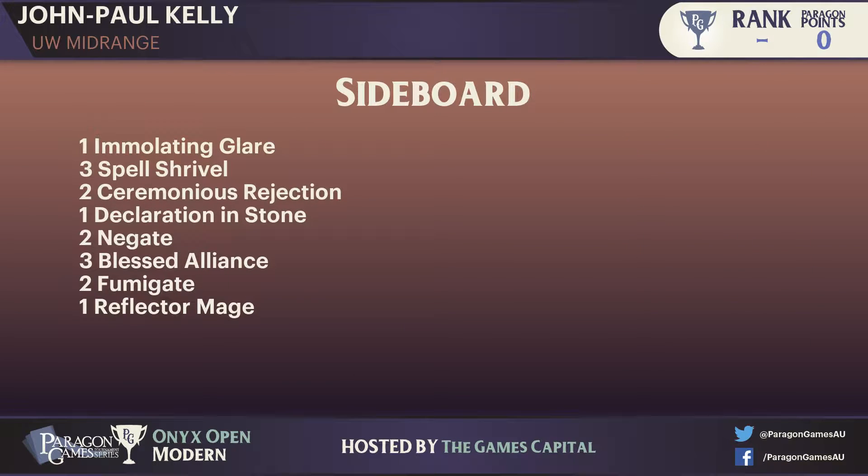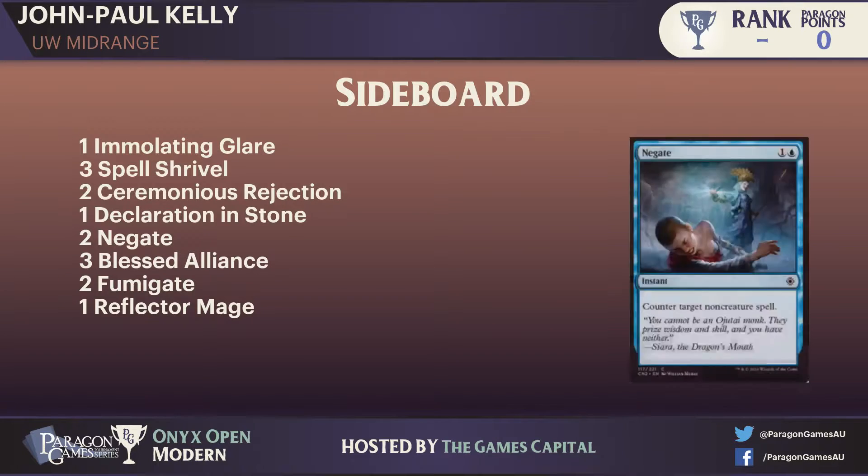Let's have a quick look at JP's sideboard. JP had his first Paragon event today, but he's definitely played a lot of Magic — he's one of the heavyweights in Canberra. I wonder if the Negates might come in, because Dougal does have a lot of spells and his control elements come from burn spells. Negate counters non-creature spells, which from what JP's seen, Dougal's deck is full of. He might also suspect Thing in the Ice coming in — a common sideboard plan for tower decks — so Reflector Mage resetting all those counters would be quite a powerful follow-up.